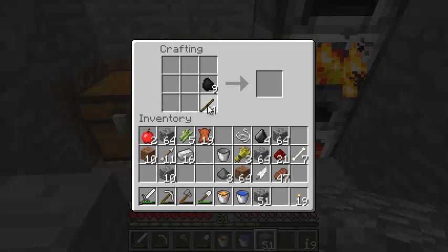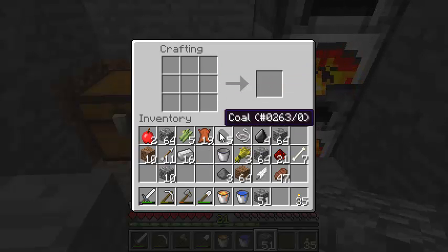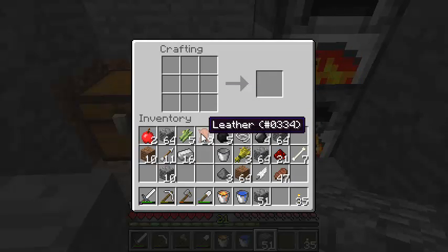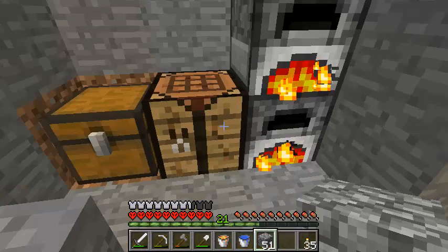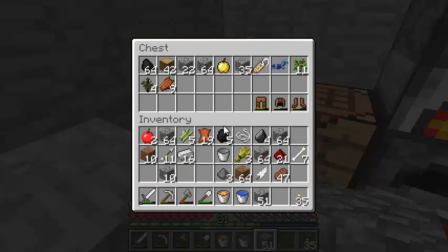The only thing that I need now, as far as iron goes, is enough for an anvil which is about another eight or so. I think I only need eight more iron. But I do need a saddle — I will need to find a brown one. I can probably find that in the nether. Maybe I should think about going to the nether. I do want diamonds but maybe I should think about going to the nether.